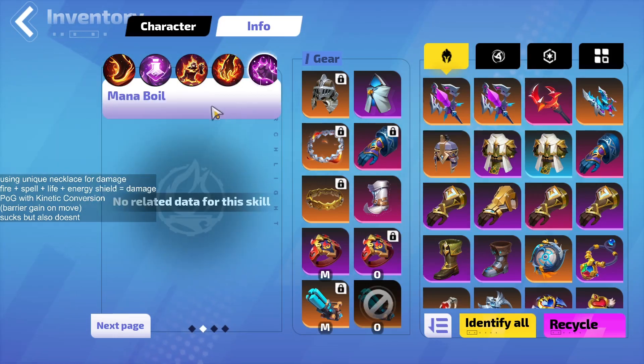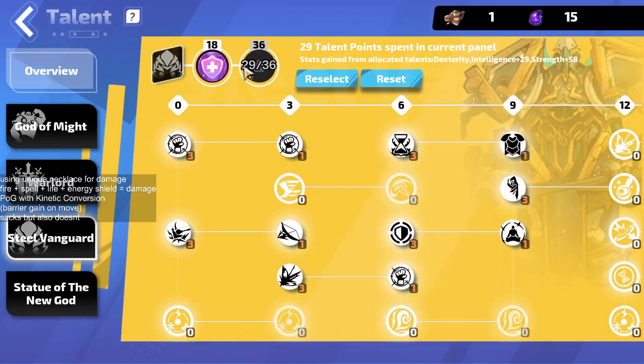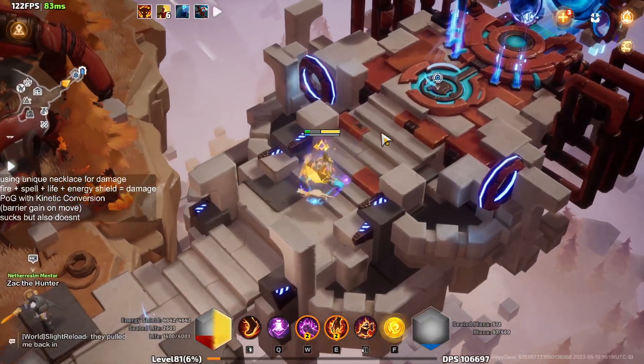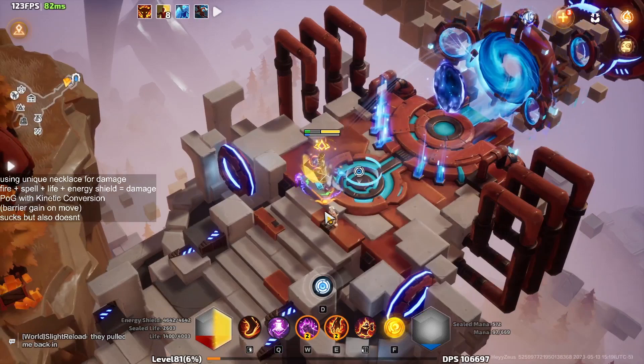I'll put the exact crit chance in the description and link a Fervor crit calculator so you can see how Fervor and the Lucky modifier affect your effective crit chance — you don't actually need to raise crit as high as you'd think. The rest of the skills are complements: Fixiate for double damage chance, Mana Boil which you can keep up permanently for free spell damage, and Scorch cast manually on elites and bosses. For Steel Vanguard at 36 points, put your point into Knowledgeable — poison immunity can work as well if you get a lot of erosion, helping cover low resistances. If you have any questions, leave them in the comments or stop by the stream. Catch you guys next time!